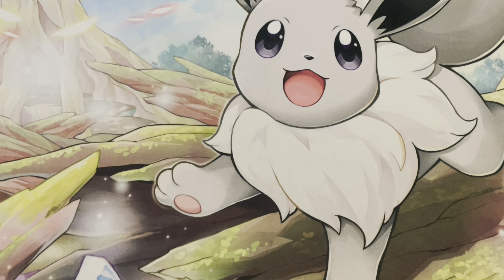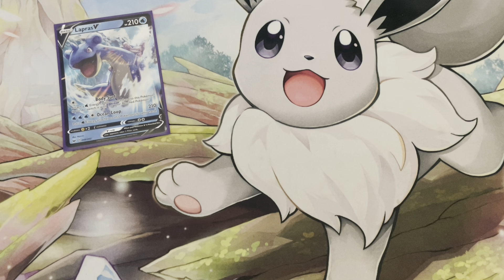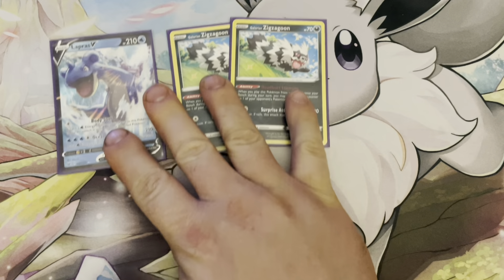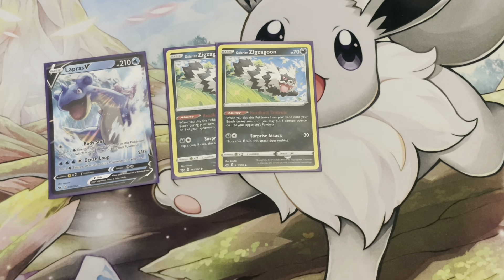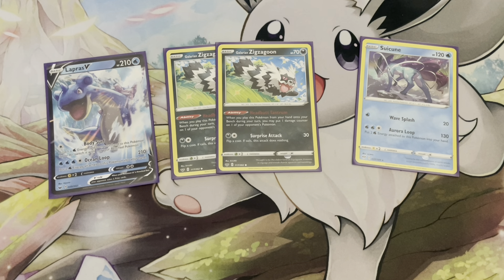For other small attackers and support Pokémon, we have Lapras V at 210 HP. Its attacks aren't bad — 210 HP can knock out things like Crobat V and Dedenne GX. It's 10 damage short of knocking out Eternatus V, but we play two Zigzagoon to help hit those numbers by putting an extra 10 damage somewhere. And lastly, a single-prize attacker in Suicune — pretty cool and not too bad either.